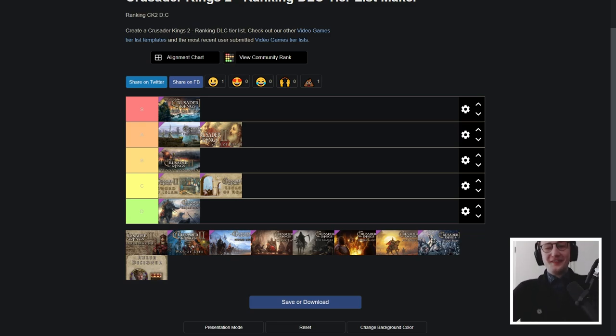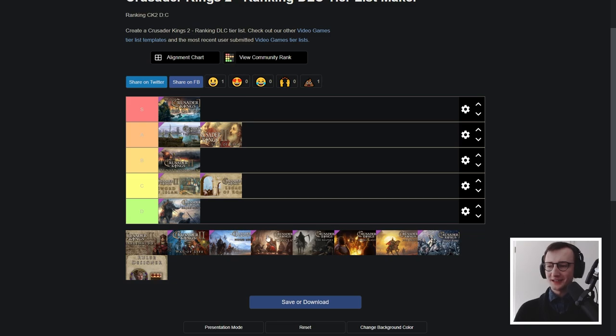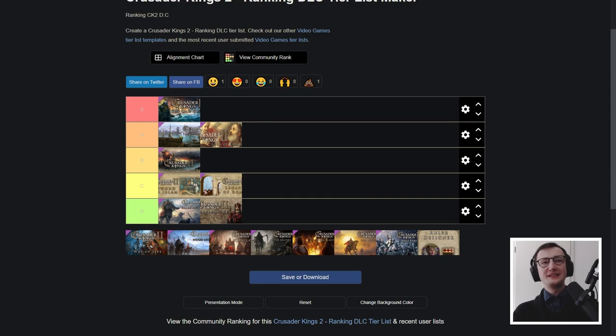The next DLC, releasing immediately after in 2014, was Charlemagne — and I hated this one, I still hate it. I think the time period, the implementation, and the way it works with CK's mechanics really sucks. I am a declared enemy of 769. I never want to see that start date again. What it did add was the ability to found new kingdoms and an overhauled regency, but I was never too fond of that. Tributaries were cool in concept but you'd just set them and that's all the interaction you'd get. Charlemagne for me is a D.